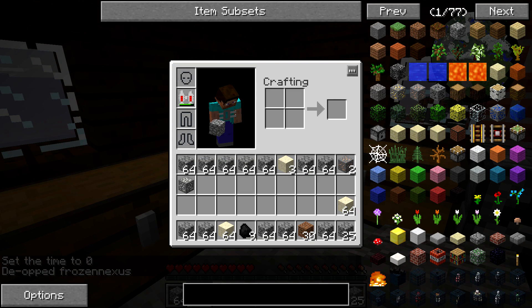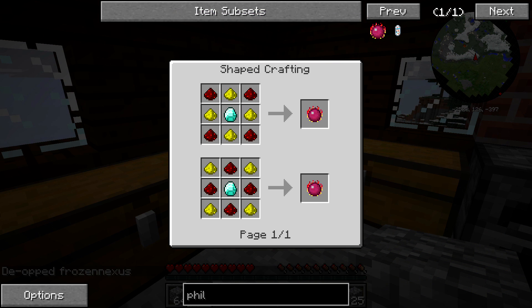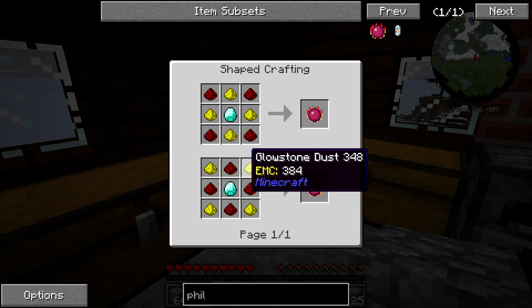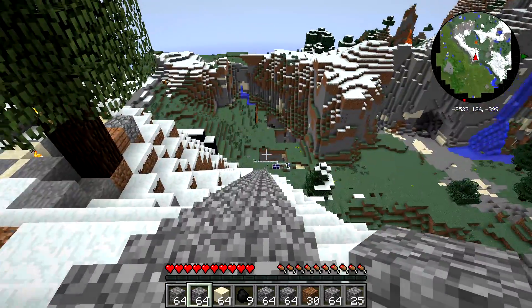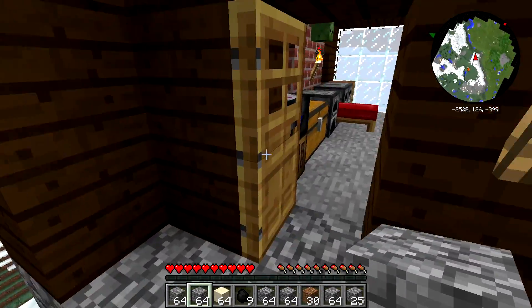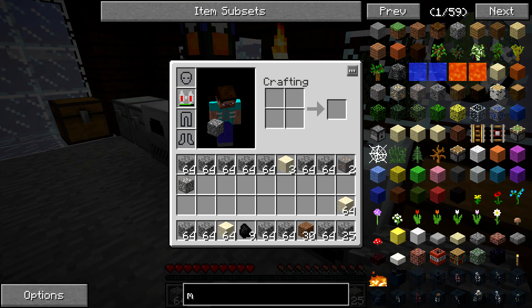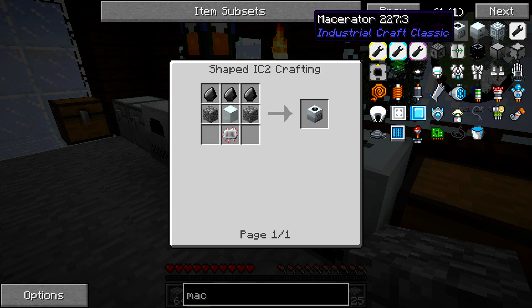The first thing that you want to start working towards is this thing right here — the philosopher's stone. You may be thinking, how do I get diamond? Well, in Tekkit, this is really just an expansion on the regular Minecraft mod, so you're going to start building up stuff real quick. Pretty much everything requires diamonds — I think even macerators do now, if I'm correct.